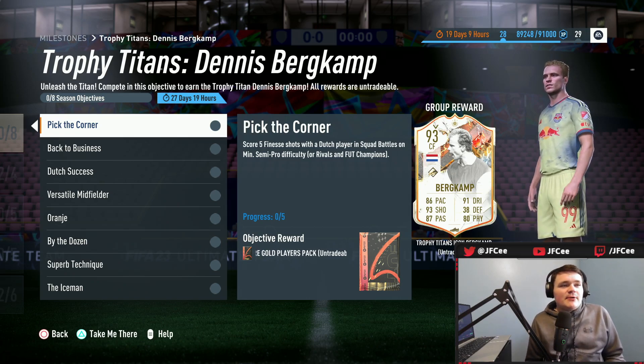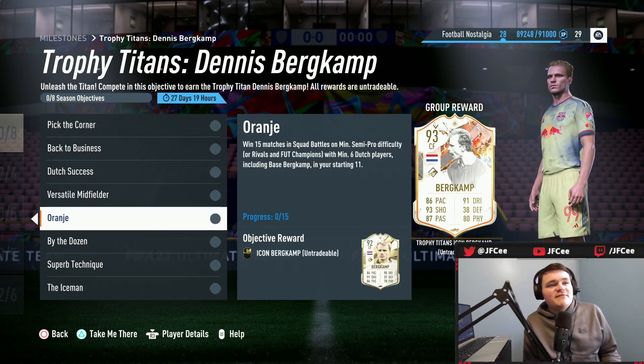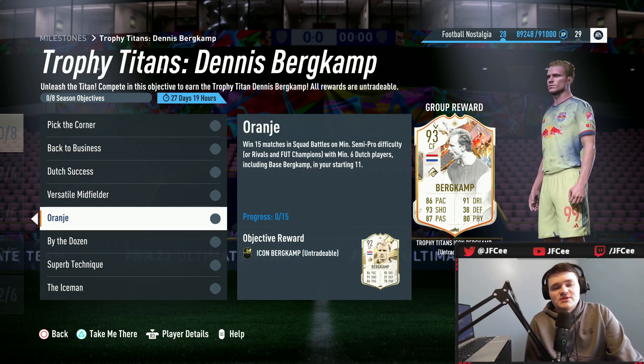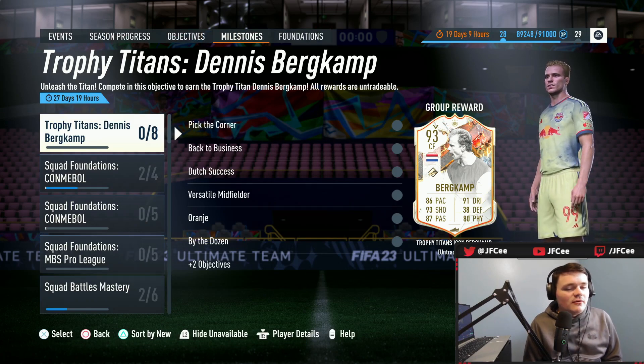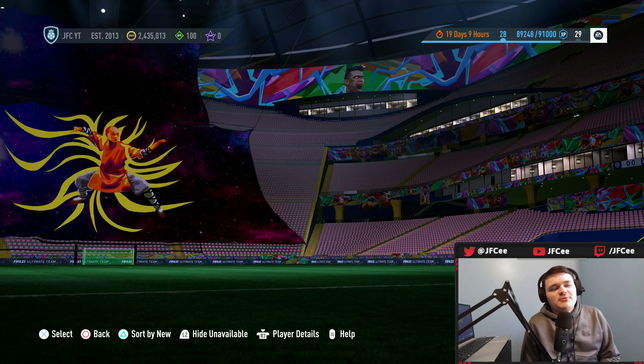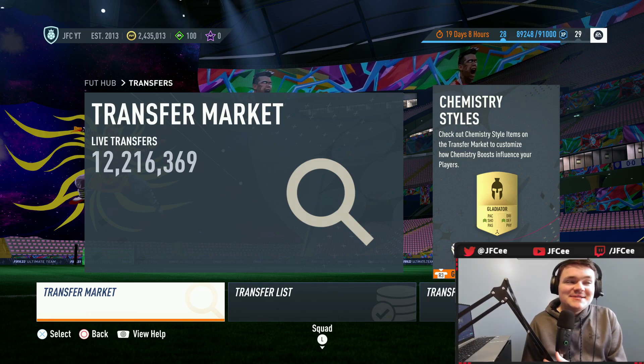You also get good packs involved — 3x 83, 2x 84, 81 plus packs — and it rewards you for grinding something different, which I appreciate. Even if you don't use the Bergkamp, you're going to get a 93 rated fodder card and a 92 rated fodder card back. It's not as good of a card as I was hoping for, but I still think it's pretty good.